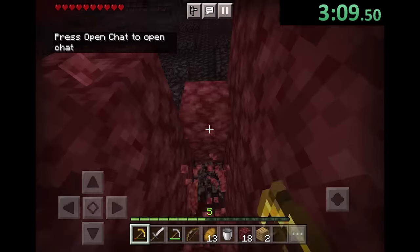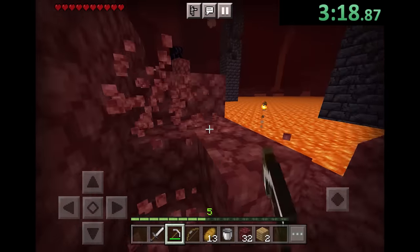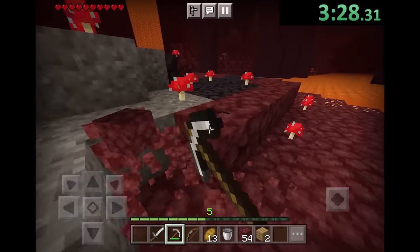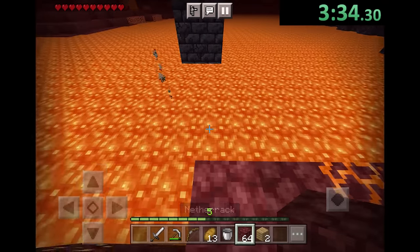The first thing we want to do is get blocks because we have our gold pickaxe — it's really good at mining this netherrack. I like to have about 64 netherrack before I leave this point, so we're just going to get a little bit more. I like getting a little bit extra than what you need just because I like being safe, but we could even deal with less.